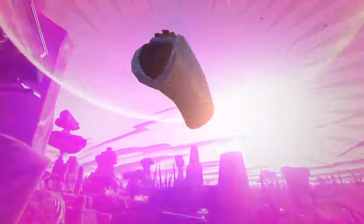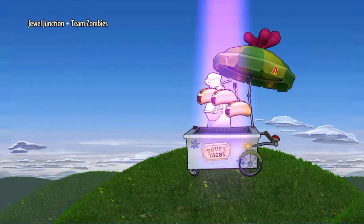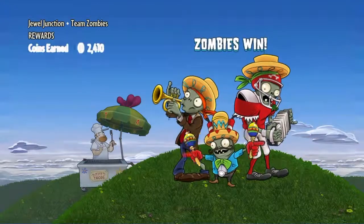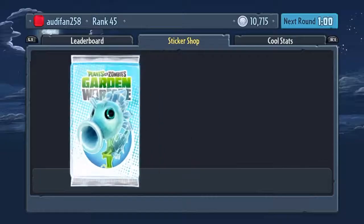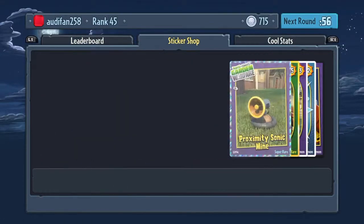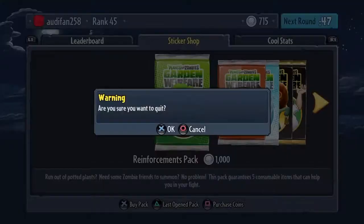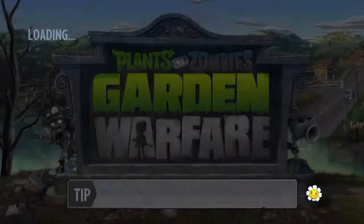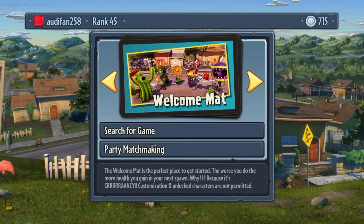We did it — we got all three tacos in time! That is amazing. That was a pretty quick episode. We have enough for a crazy pack. Maybe next episode we'll play Gardens and Graveyards and open the crazy pack. We got two sticker stars and a proximity sonic mine, and we need one more sticker part for the ice cactus — might be getting that next episode. Thanks so much for watching — if you enjoyed, leave a like, drop a comment with suggestions, and most of all subscribe. I'll see you in the next one.